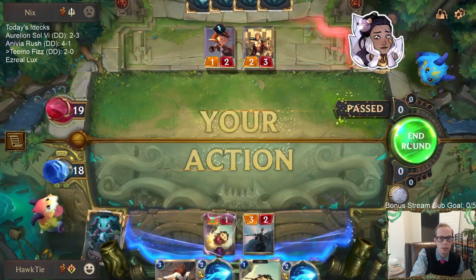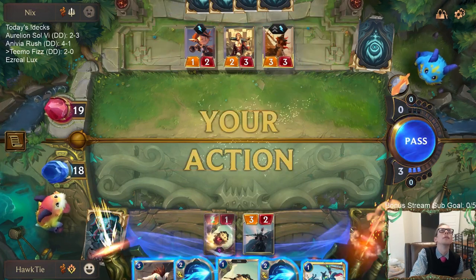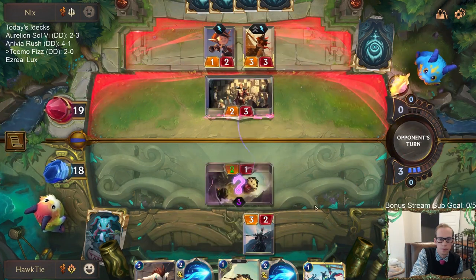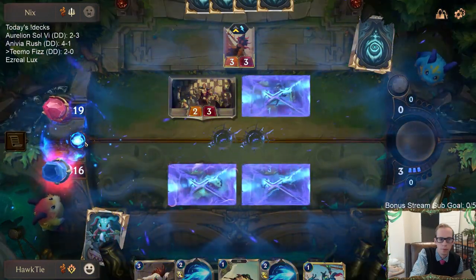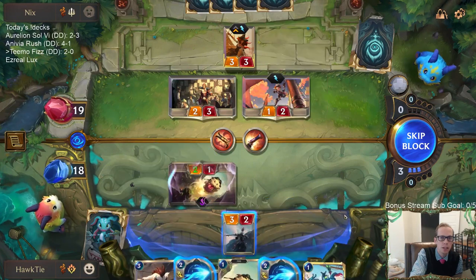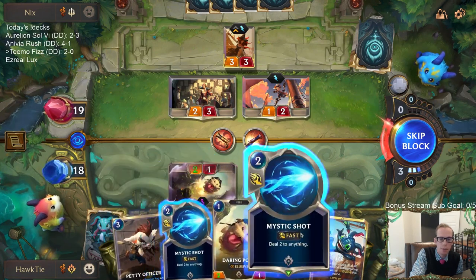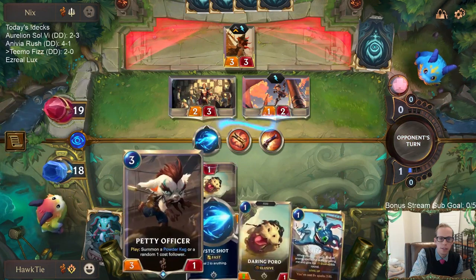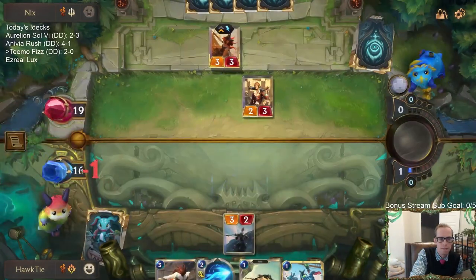Please no Misfortune. Anything else — no, why? I'm thinking I want Powder Keg with the Petty Officer and Mystic Shot to kill Misfortune. We have seven total mana next turn so I could have Petty Officer, Mystic Shot, Mystic Shot — I could Mystic Shot and kill this Crack Shot Corsair right now. Yeah, I'll just do that. I guess I could have saved one life.